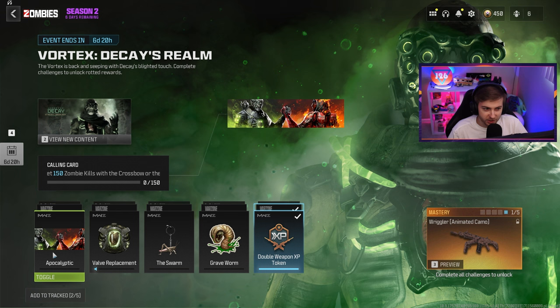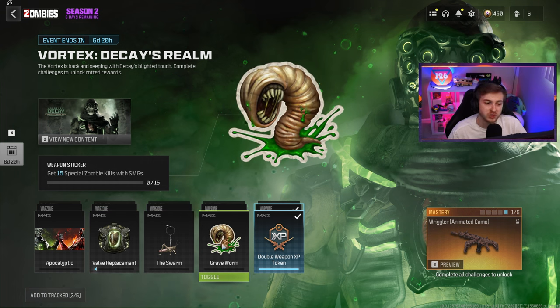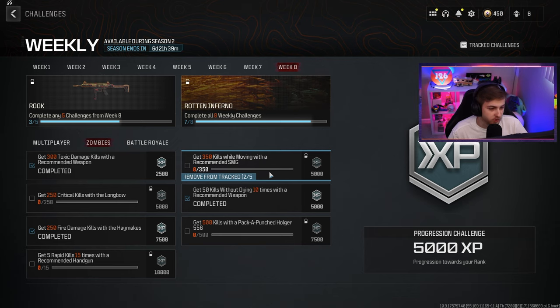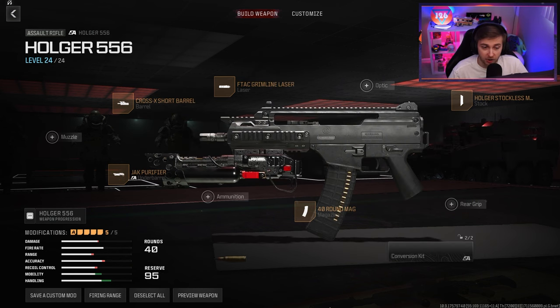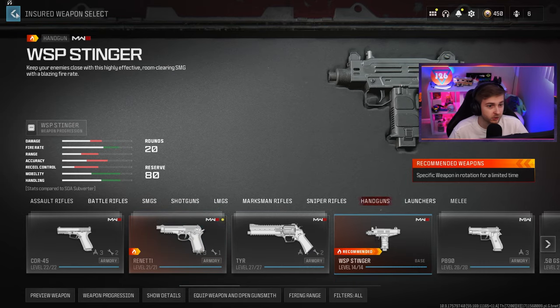Still got a good amount of challenges done. They're actually doing us a favor — this has get 150 kills with the crossbow or the Jack Purifier. They're both insane weapons. 50 throwing knife kills should be easy enough. Speed Cola is active. 25 kills with sentry guns — very easy. 15 special zombie kills with SMGs. We already got our 200 kills with the Haymaker. Can we combine these with our weekly challenges? We need kills while moving with SMGs, pack-a-punched Holger kills, and five rapid kills 15 times with a handgun. Bringing in our HRM for SMG challenges and the Holger with the Purifier. After that, we need to find a wall buy for the Renetti and the Stinger. Let's go knock these out.